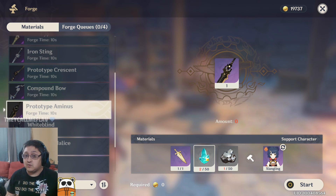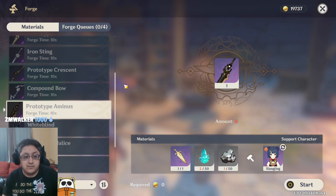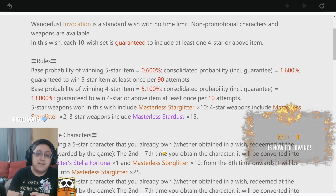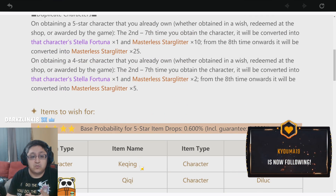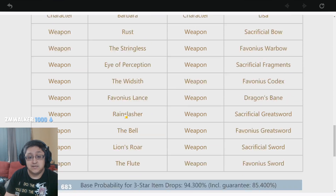5-star weapons versus 4-star weapons — there's a noticeable difference when comparing at the same level. A level 50 legendary weapon versus a level 60 epic weapon is pretty close; the legendary will do a little more. In summary, when re-rolling, make sure you get the correct things you need. You're guaranteed a 4-star character or weapon every single time, so you're always going to get something good out of the banner.